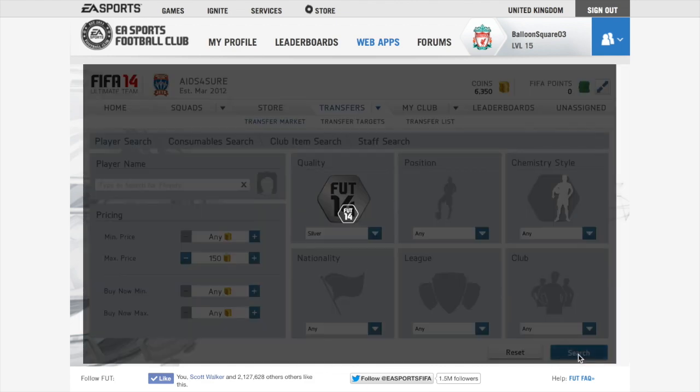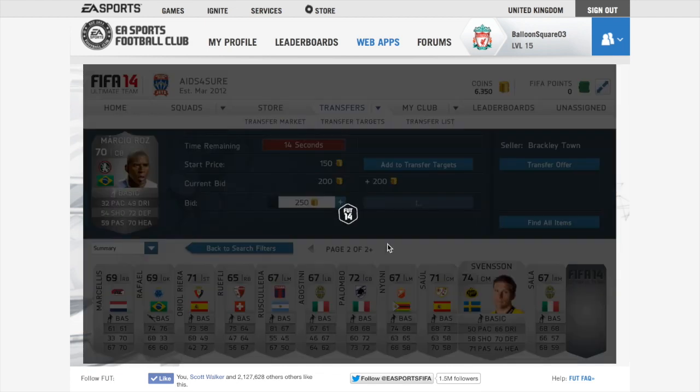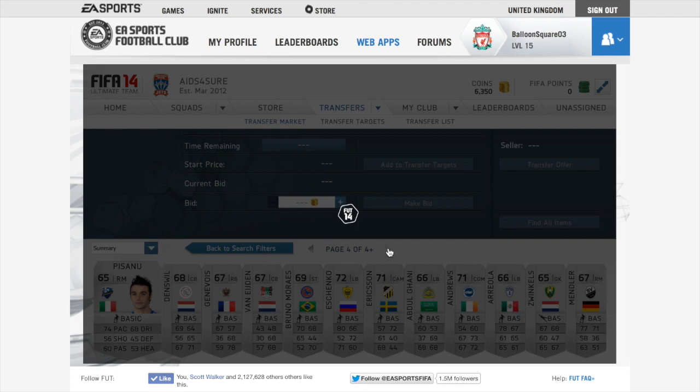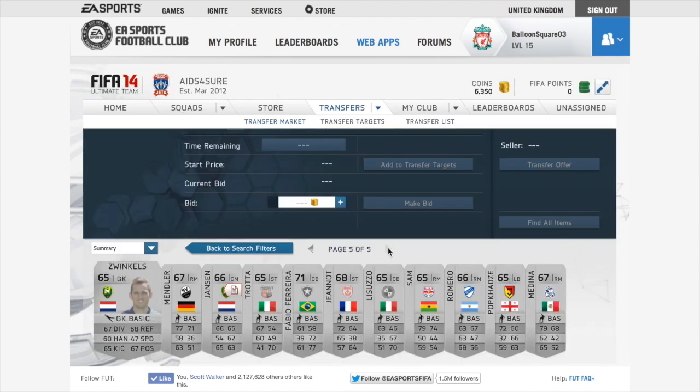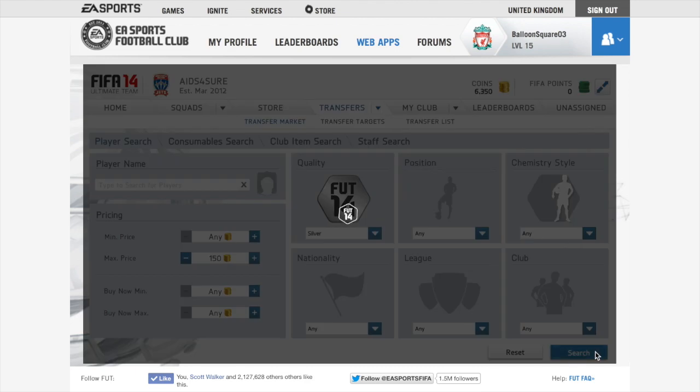Search quality gold, maximum price over 150 or 200. When you search, you're going to be looking for those rare silver players — you might have to skip through a few pages. When you find them, you want to bid 200 coins, because when you win them you can quick sell them to make a profit.